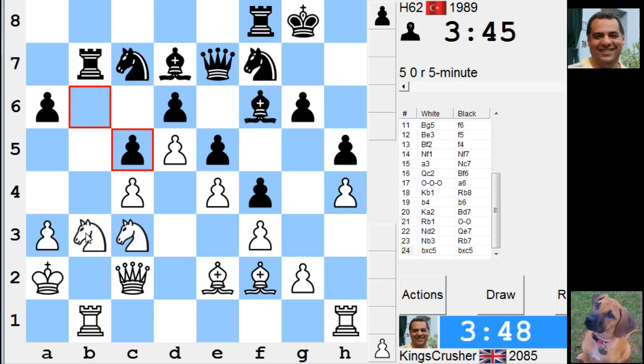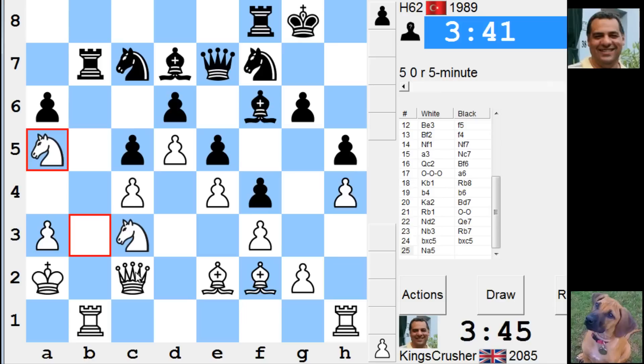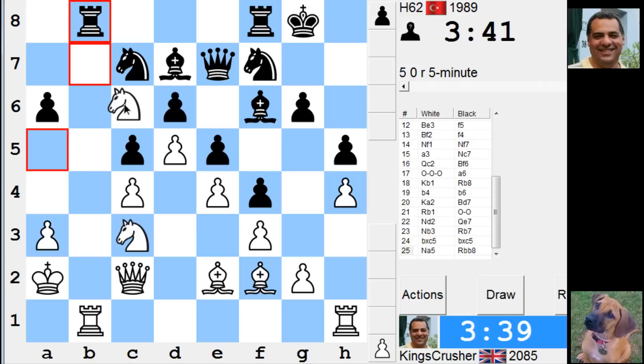If I had taken Queen B7 that could be fun. Nc6 here, getting the Knight to B and Nd5. Nd5 — so Nd5 next.